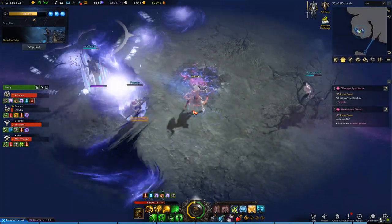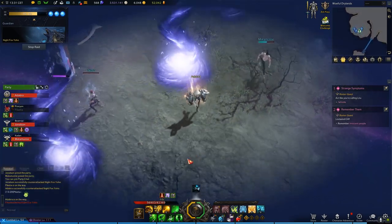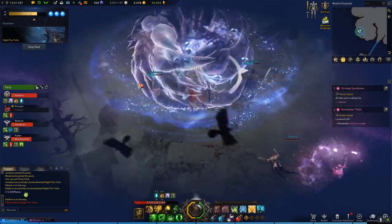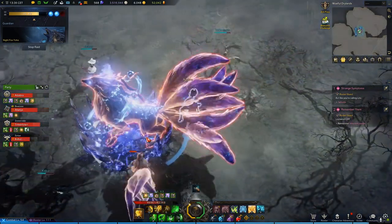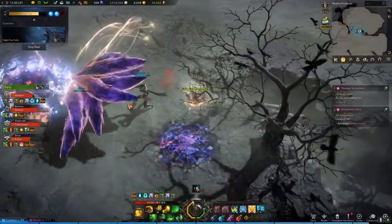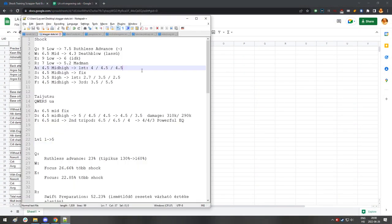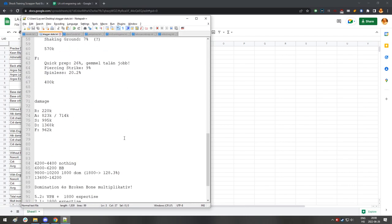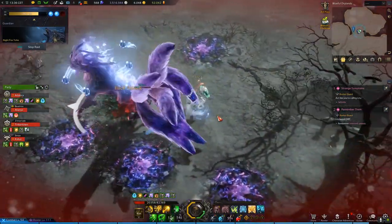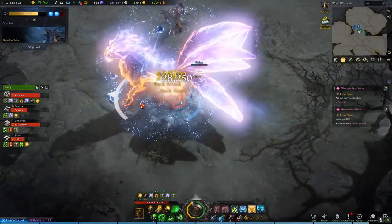Part of the reason why I wanted to make a stagger build for Yoho is because people are awful at dodging the tornadoes. So if I can keep her staggered, then I don't have to break them free. I looked through all the tripods that these skills use, even the taijutsu skills, and I chose the ones that fit this need the best — to continuously stagger Yoho over and over again in order to skip the tornadoes and dish out some damage.